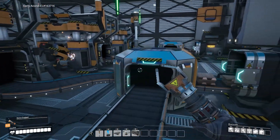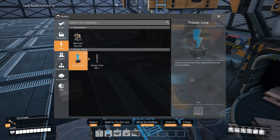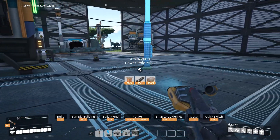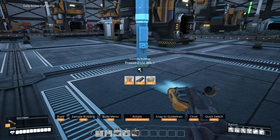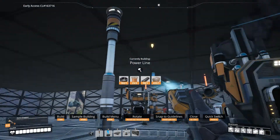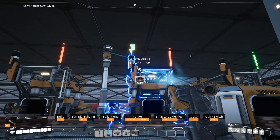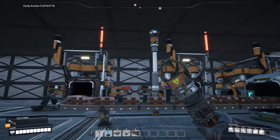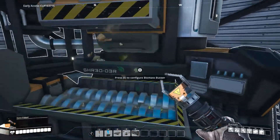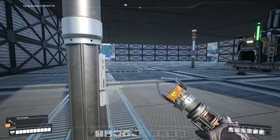Look at those copper thingies - I feel so rich making so much stuff, but I can't actually sell it. Another power pole over here, right there - excellent. Let's put the power go from here to here, and then from there goes to there, and that one goes to there. All right, excellent. Let's see - is this thing maxed out yet? It seems to be at maximum capacity at 30 megawatts. Okay, you're fine.